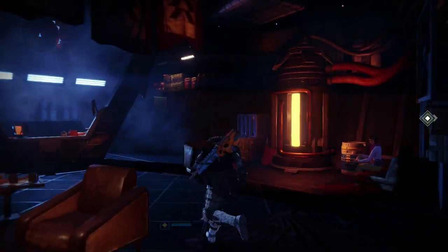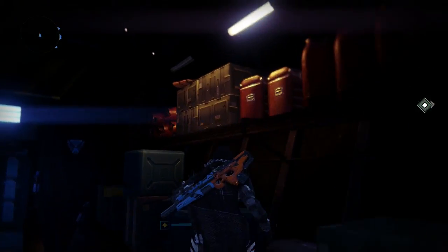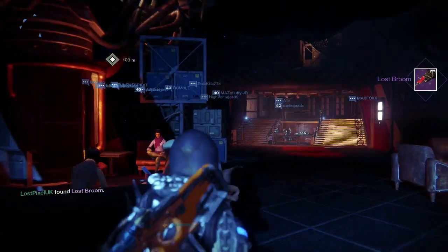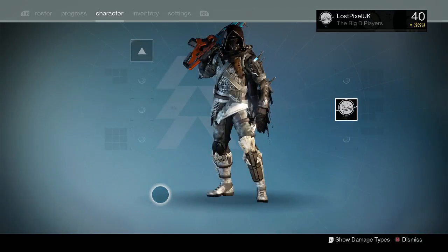So here we are over near the emotes next to the jukebox area, and it is just over here. If you jump up here we can recover the broomstick as you can see, and we actually get it into the inventory. It is called the Lost Broom. Let's go over to our sparrow area and we should be able to see it.